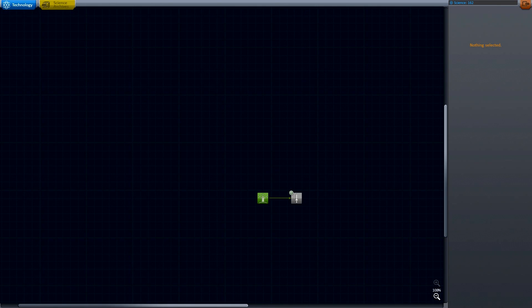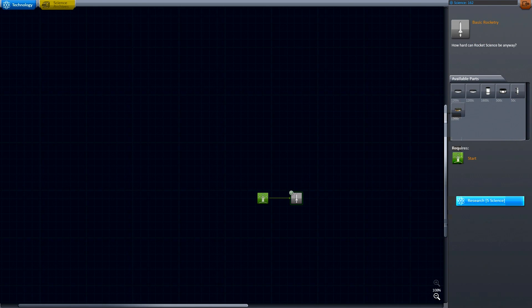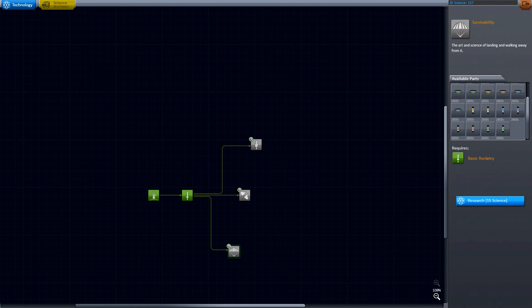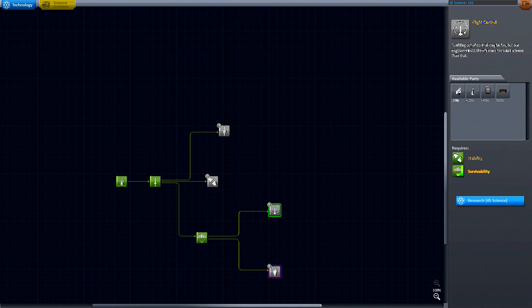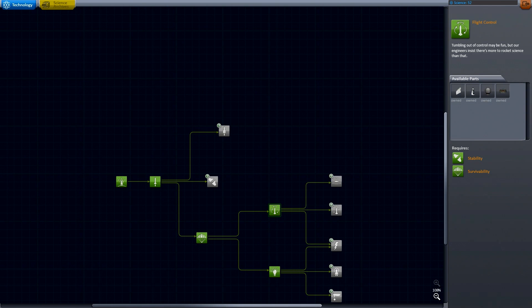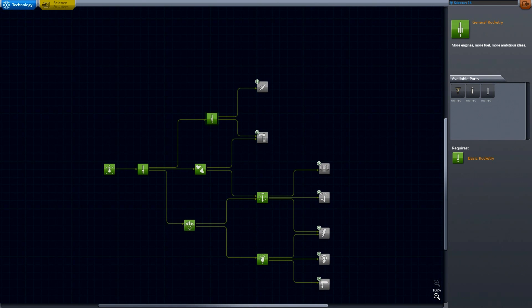Let's go to the Science and Development area and see what we can unlock. Decouplers, larger fuel tanks, goo canister, more science. We've got parachutes for survivability, food water and oxygen, nose cones, bigger engines, steerable engines. Parachutes — batteries and a Science Junior, nice to have. SAS modules are really nice to have as well. We've also got lights — aviation lights is another mod I'm using — solar panels, batteries, fins, steerable engines, separatrons, bigger solid fuel boosters.